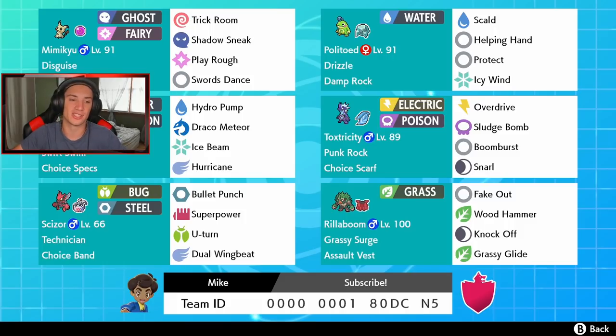Then we got Kingdra — the big old Swift Swim Kingdra, everyone loves this Pokemon. Definitely one of the cooler Isle of Armor Pokemon with Swift Swim and Choice Specs so we can choice into a move or Dynamax out of it. He's got Hydro Pump, Draco Meteor — both for STAB — Ice Beam and Hurricane, which hits 100% of the time in the rain.